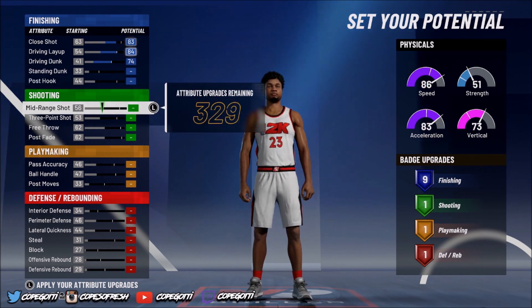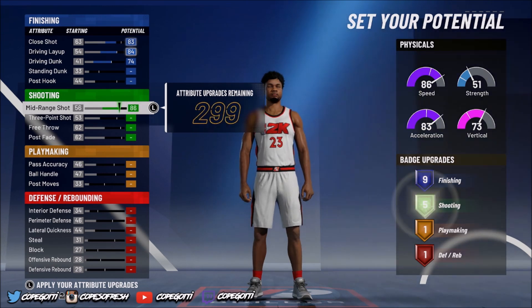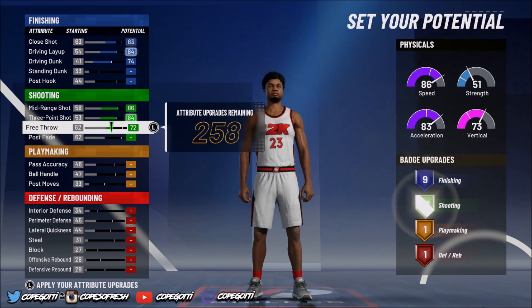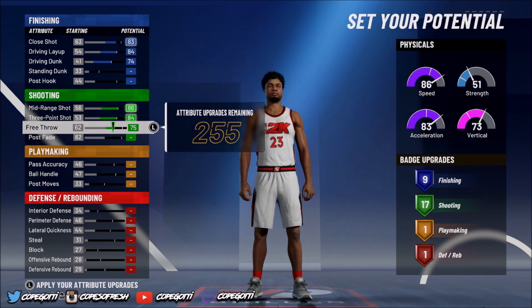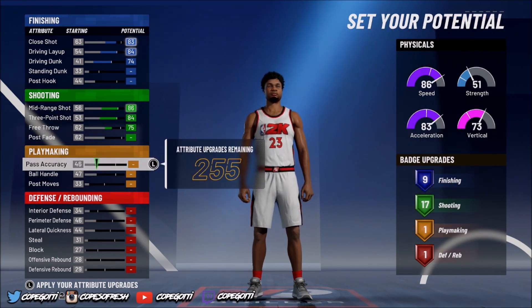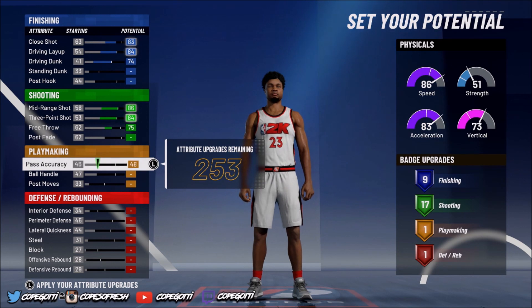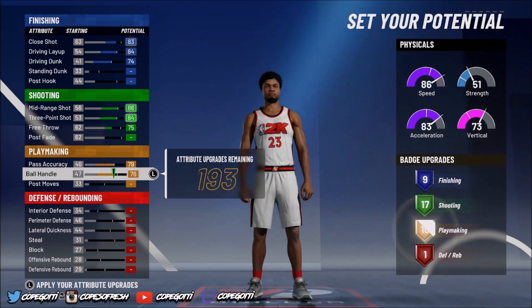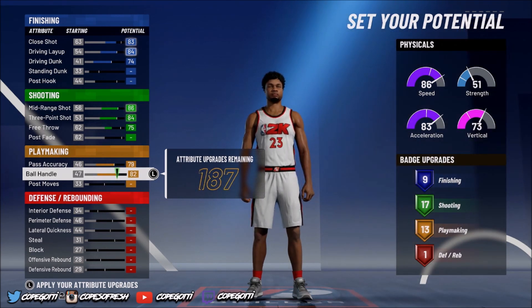Now we're going to go down to shooting. We're going to max out the mid-range, max out the three-point, and put our free throw on 75. That's going to give us 17 shooting badges. Then go down to playmaking: pass accuracy at 79, ball handle at 82 — that's going to give you 13 playmaking badges.